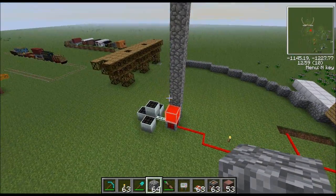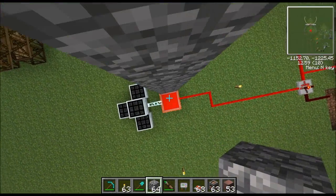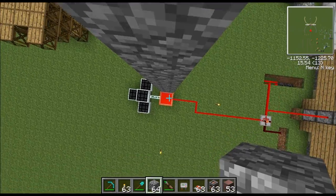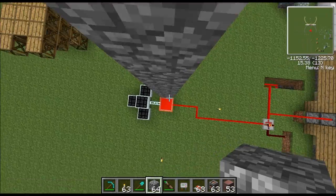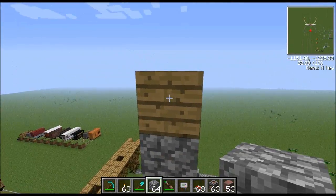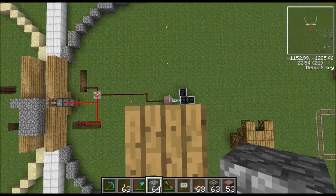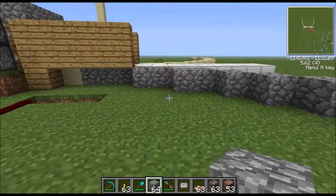This detector also detects in a spherical pattern, not just horizontally. I'll demonstrate by flying directly above the detector — it's detecting me because I'm inside the sphere. Watch as I fly up... and it goes off. If I stand on this block about 16 blocks high, it's off. Coming back down, it comes back on.